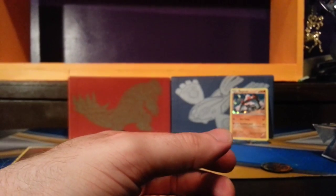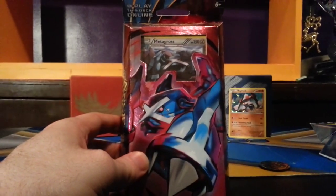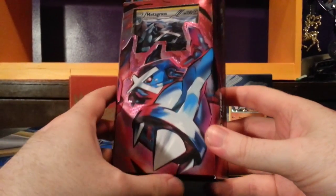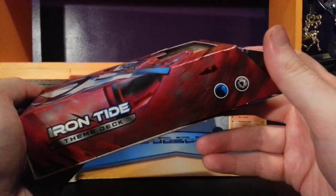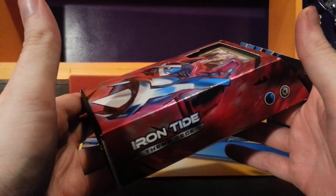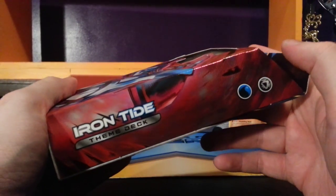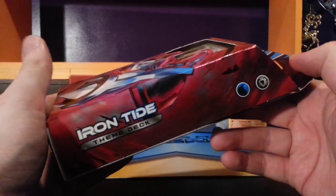Those are the highlights of the Stoneheart deck — not too bad. Let's see what the Irontide Metagross deck has in store. What I really like about this deck is the typing — Water and Metal. I started collecting from the X and Y base set and this is the first time they've released a theme deck since then that's had metal types in it.